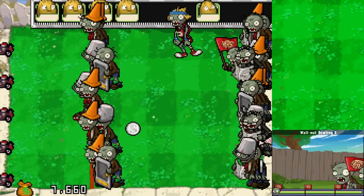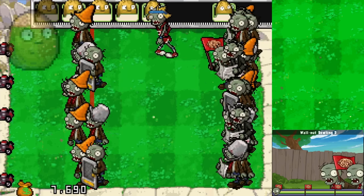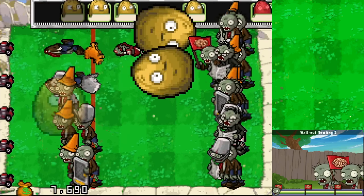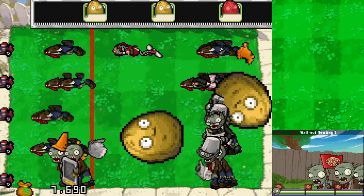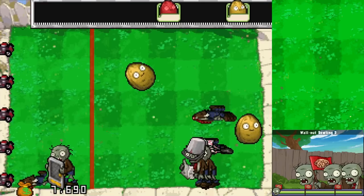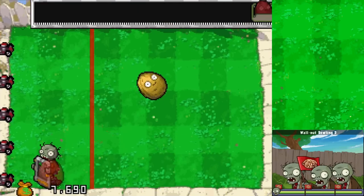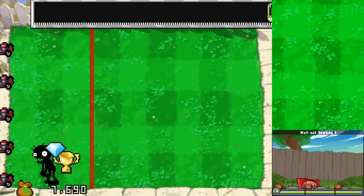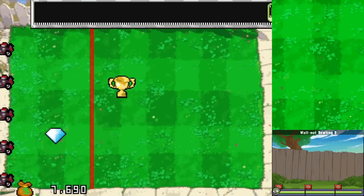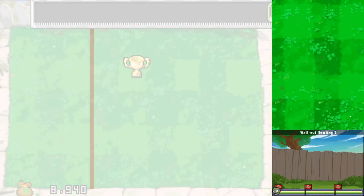We'll get a couple more bounces for sure. Just like this, and then ready - go! One, two, three, four! That was still really cool even if it wasn't all of them - very satisfying. Go through like that and we have enough to defeat them - there we go! Walnut Bowling 2 completed - took a lot longer than I thought it would, but it was still very enjoyable. We have almost 9,000 coins, so that's good.